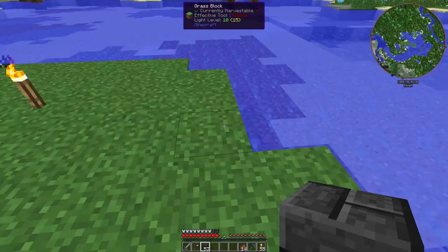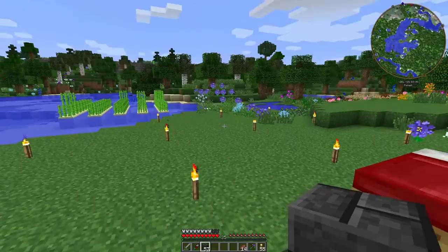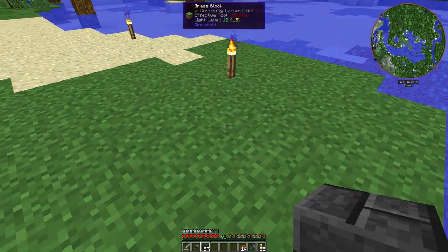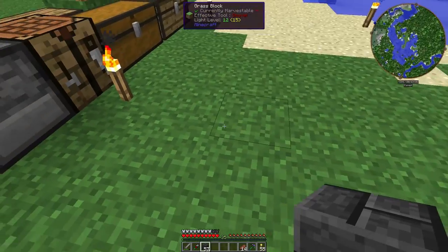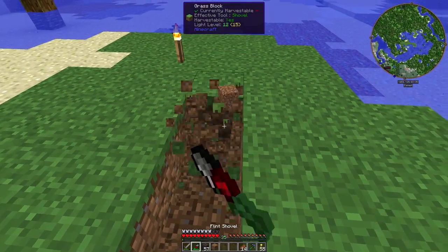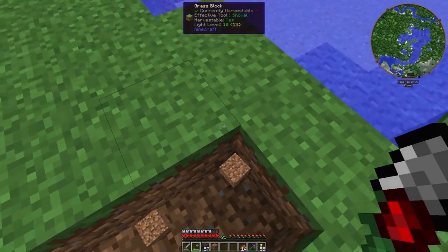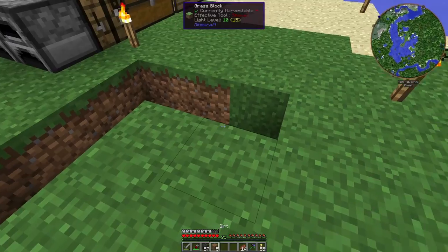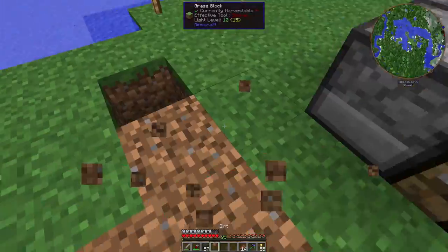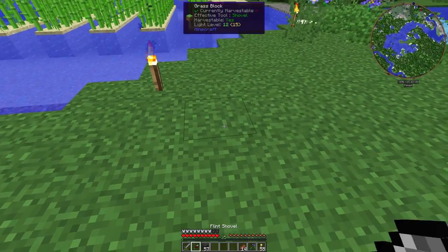I'm going to build the smeltery here — this is as good a place as any, and it'll probably move once I start expanding outwards. Let's put it here. One, two — I have a shovel. Actually, I don't want to be dealing with the water. Let's find somewhere else. These FPS jumps are annoying as hell. All right, let's just put it here. This will be a good place.